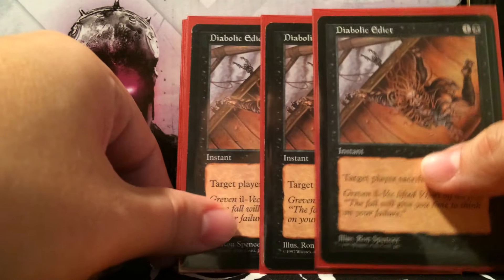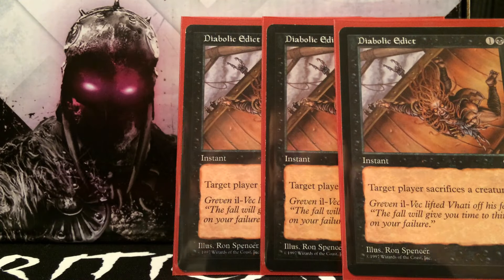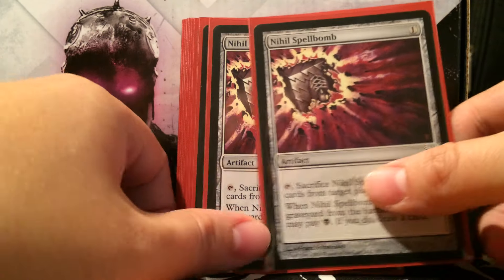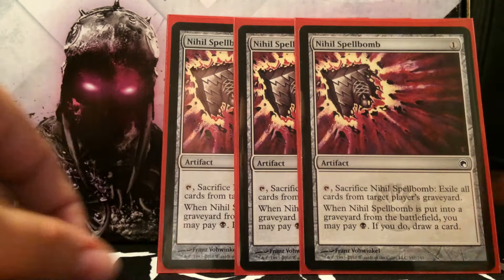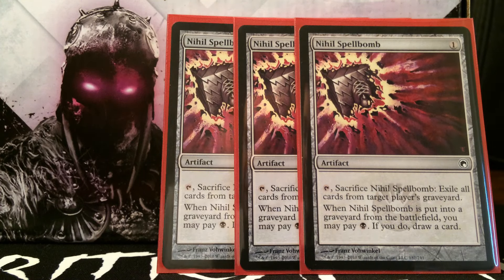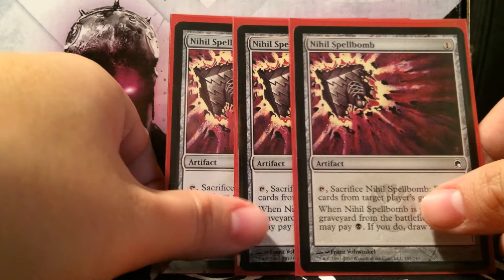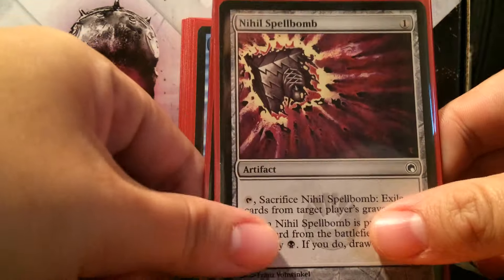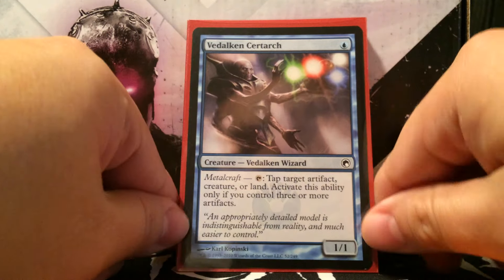Now let's go into the sideboard. First we run three Diabolic Edicts against Boggles, because Boggles is extremely fast and we can't target hexproof creatures. Hopefully Diabolic Edict takes care of it before they kill us. Next is Nihil Spellbomb — against any blue-black control decks going crazy with Gurmag Angler, or dredge decks that want Angler and Hooting Mandrills. We run three Nihil Spellbombs.